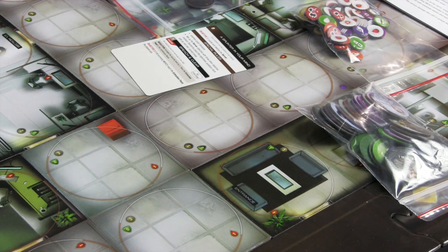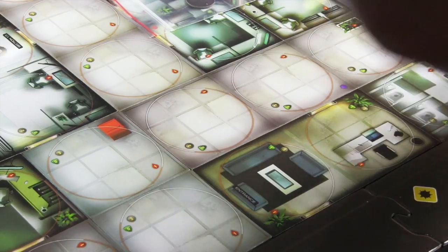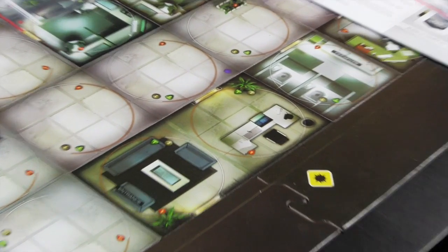Next it says to place agent discs. Regardless of how the building is set up, there are specific locations with agent placement indicators. Place agent discs onto these locations, making sure to match each color.